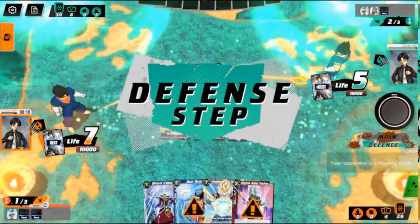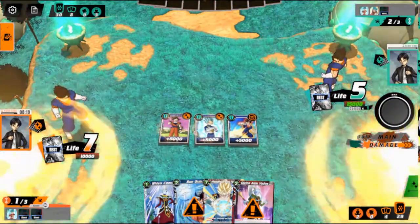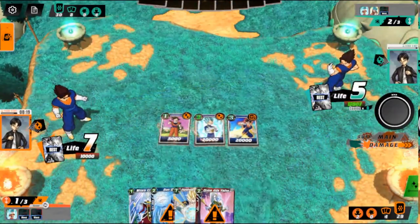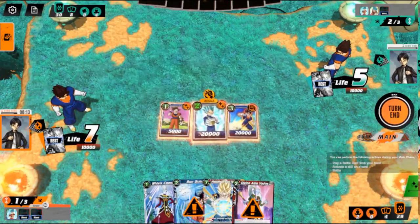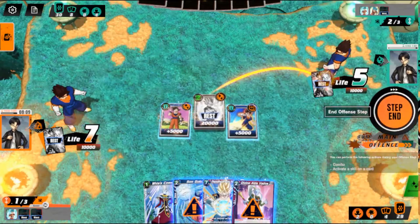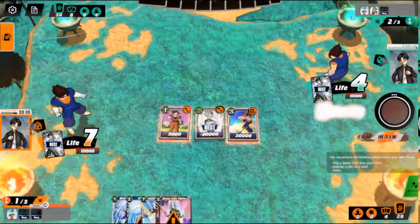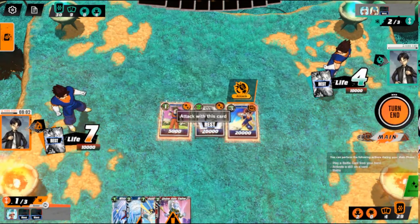We drew into super combo and another Potara, which is great, although way too high cost to use right now. We want to get this card into the drop area so we can build a situation where we use lightning speed Vegito and this is already in the drop area — no need to worry about milling it. So we're going to attack with Vegito first. We're not going to use the mill effect since we already have the card we want in hand. Now he's down to four life — he will be able to awaken. He has nine cards in hand and I think he will awaken.